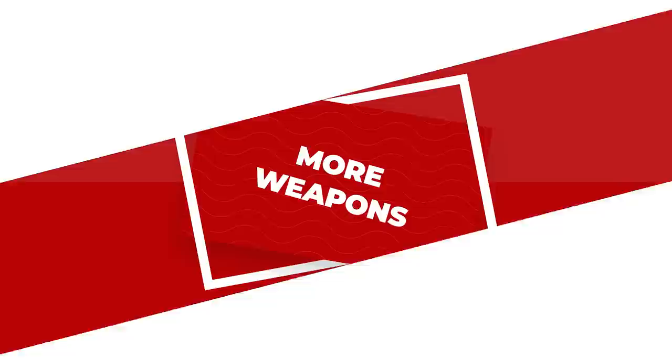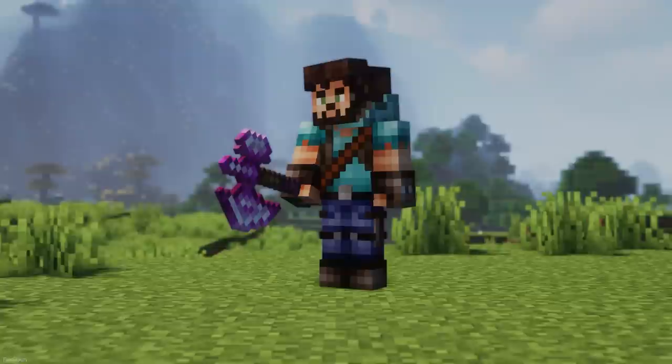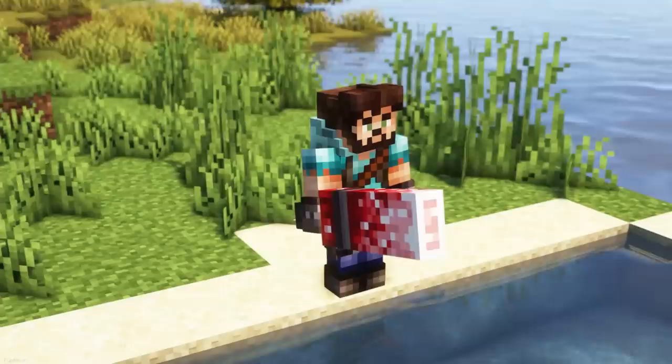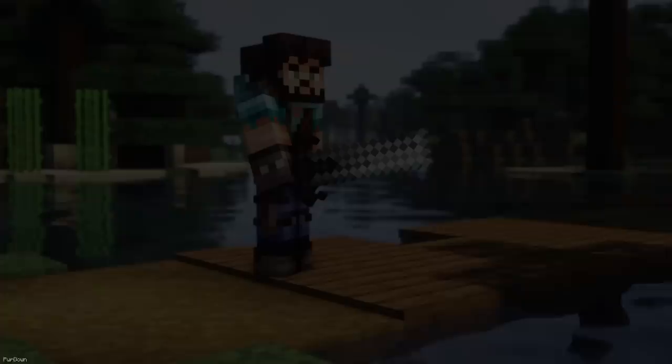More Weapons adds some new weapons, which are made from all the regular materials, as well as Amethyst, Copper, Emerald, Ruby and Sapphire. Both Swords and Axes can be renamed, turning them into Battle Staffs, Katanas, Spears, Cleavers, Halberds, Hammers, Maces and more. A lot of them are 3D too, with the hammer being my favorite. You can find a complete list of items and their names inside the README file within the pack.